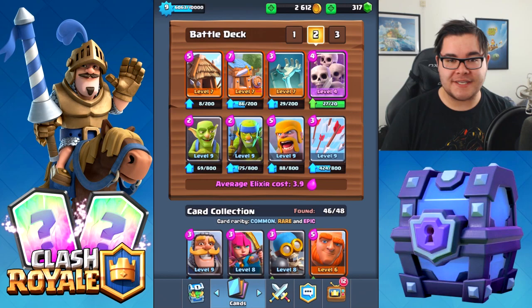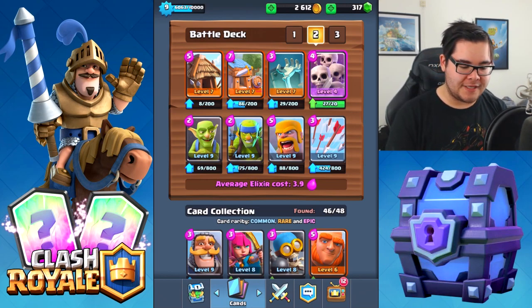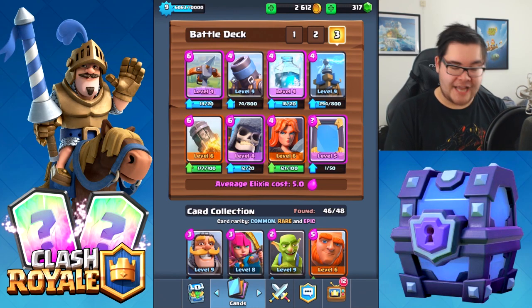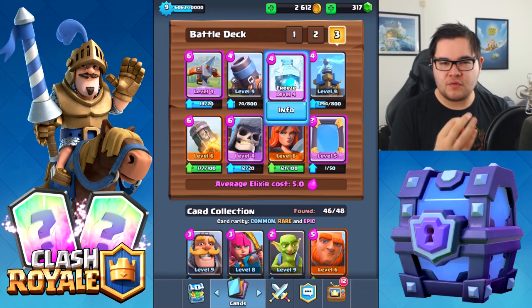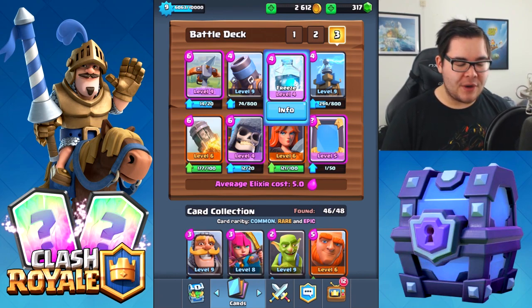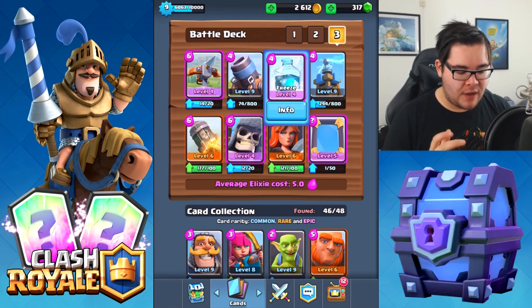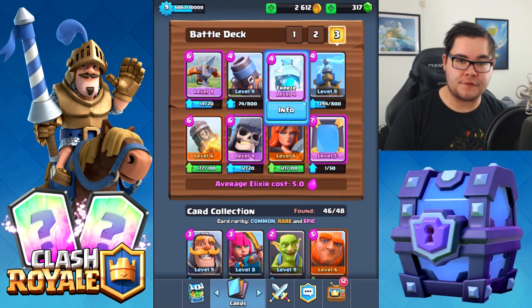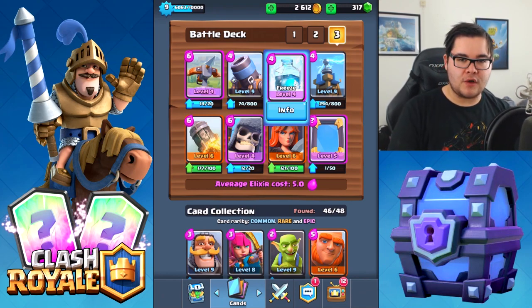We're going to be using the deck that I hate the most — consisting of every single card that I either strongly dislike or just hate playing against, because it's so cheap. X-bow is a no-brainer. Mortar — not everybody hates the mortar as much as the X-bow. I personally really dislike the Freeze spell, because it always comes so unexpected, either as a counter or an offensive attack.